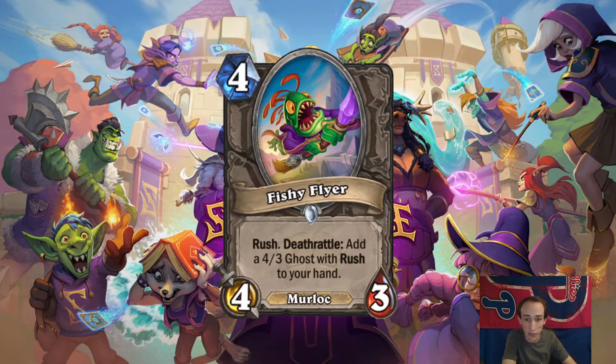Fishy Flyer. Rush. Deathrattle: add a 4-3 Rush Ghost to your hand. Rush is really good with that effect. Let's compare it to Restless Mummy — you get one more attack, but you have to replay the other one, which is extra flexibility because you don't have to commit it to board, and it'll have 3 health. Of all of them, this is the best one, and it's a Murloc. If Murloc decks are popular, I'd say this is like a 3 out of 5.